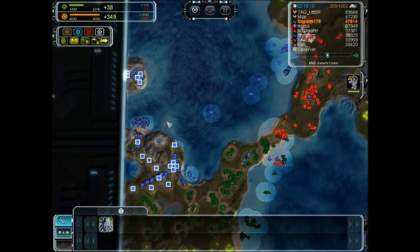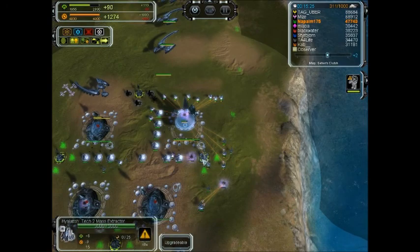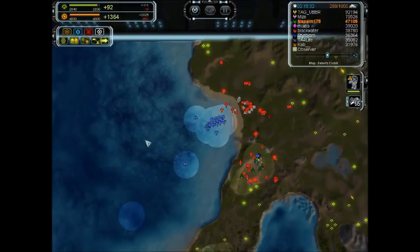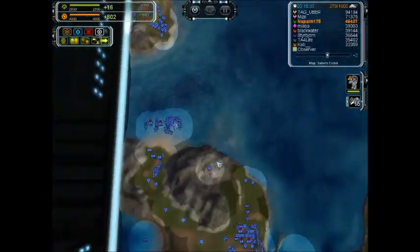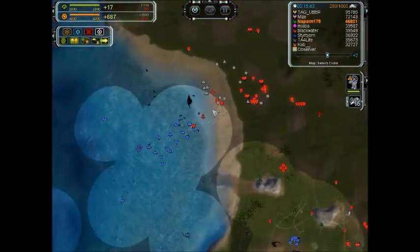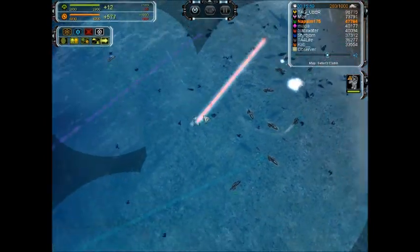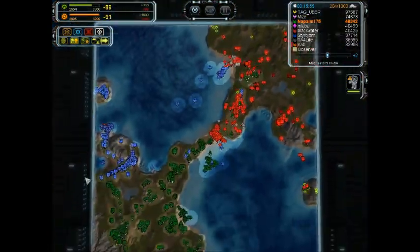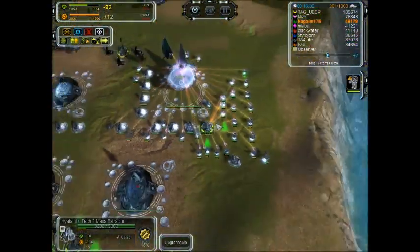All the mass extractors on the island are now tech 2 — eight out of 18 are tech 2. At this point I'm really ready to go tech 3 with the mass extractors as soon as I start reclaiming something, and I can go full-on tech 2 spam now because I have the economy to do so. There are some more drops going on. With that reclaim, you can basically power an upgrade for a tech 3 mass extractor.